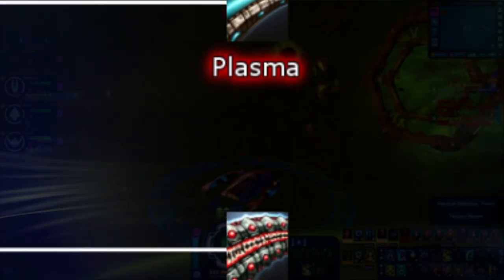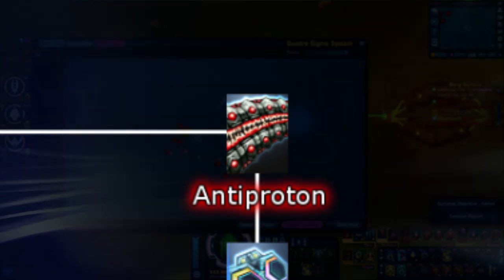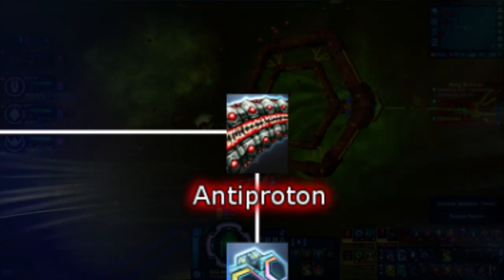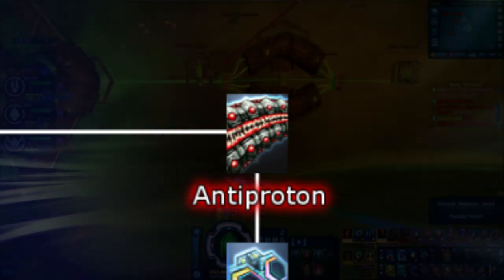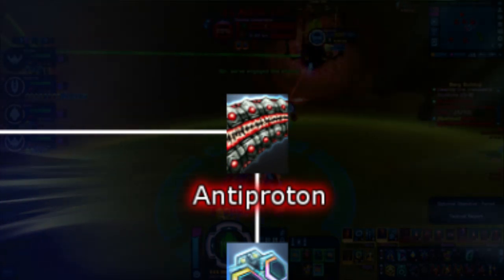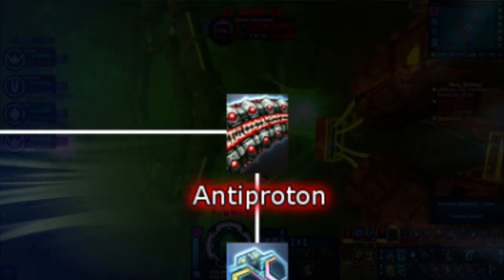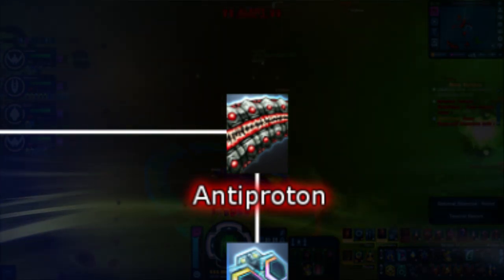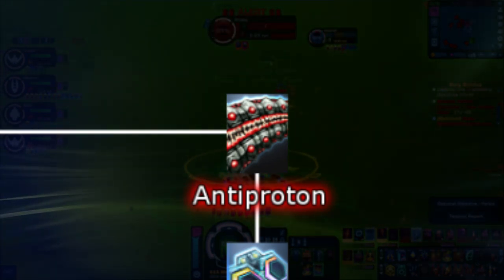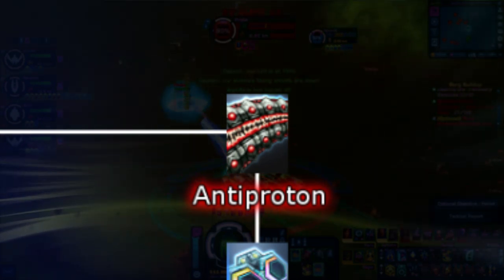The last of the basic energy types is Anti-Proton, which prior to Season 9 was probably the hardest of all basic energy types to obtain. Anti-Proton is colored red and black, and is natively used by very few select Borg, Fek'Ihri, Iconians, Undine, and Voth. The Crystalline Entity also uses Anti-Proton, however its visuals are purple rather than red. Anti-Proton has no real special ability or damage proc, other than it gives an extra 20% critical severity when shot. This bonus is not a proc — it will always happen when you land a critical strike.